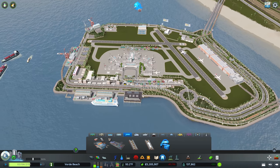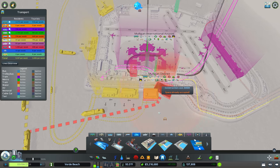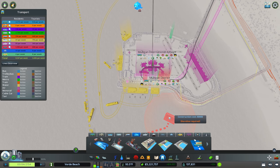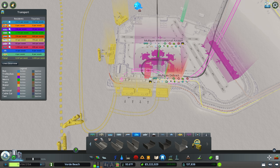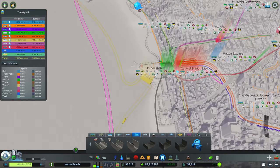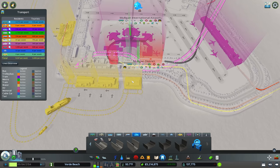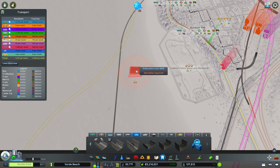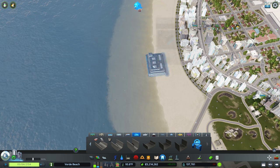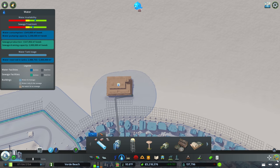We also have ferries, so we're going to need to do some temporary relocations. I don't want this stop to be here anymore, so we'll close that one up. This ends downtown in the harbor district, but we need to move our ferry depot. So we'll just temporarily relocate this along the beach.